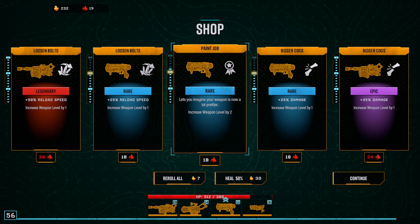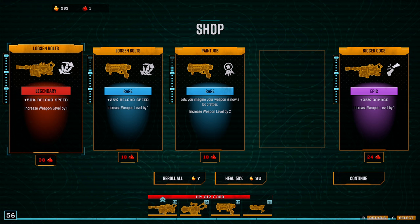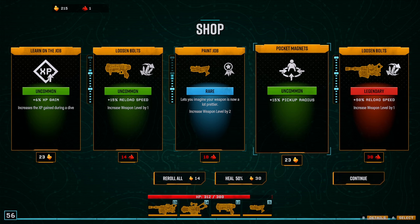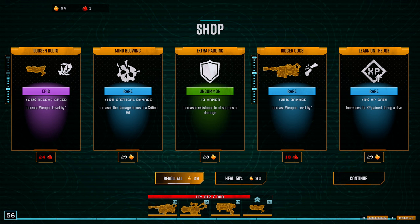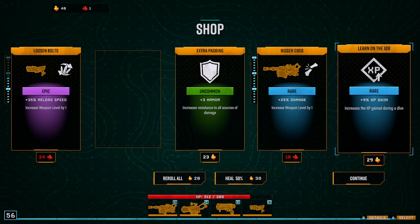Let's do the damage and then obviously the extra beam. Let's reroll — come on, this is the one time where I have a ton of gold, just give me gold upgrades. I honestly don't want XP gains — I want to see some big damage ones. Damage on beams is fine. Where are the good ones? I guess we can do damage, critical damage. We'll do the XP gain, because it's going to cost me 28 gold to reroll now — I'm probably better off just taking the item.